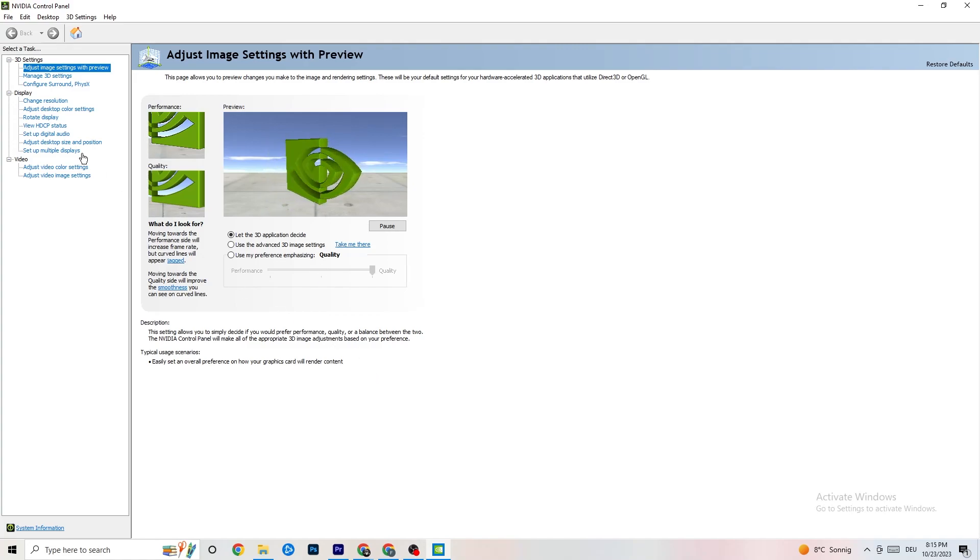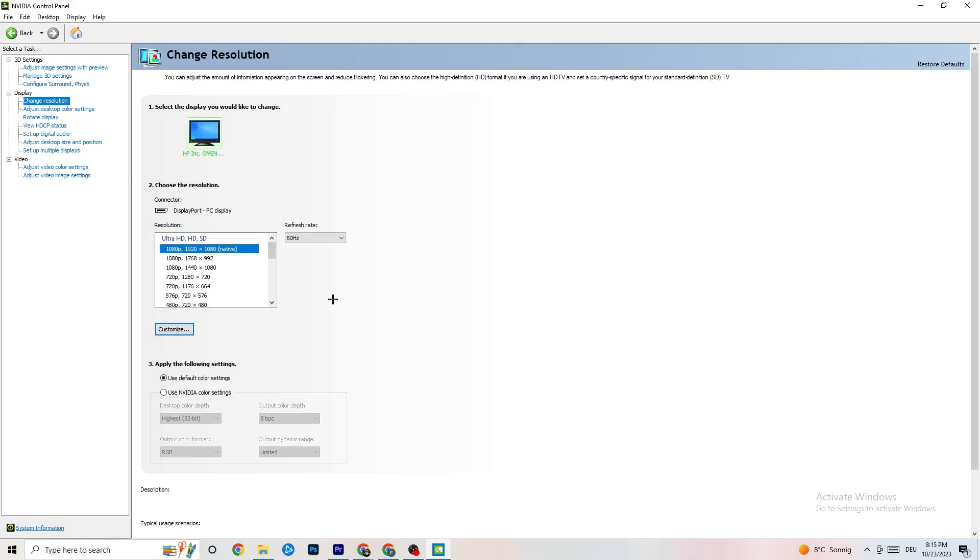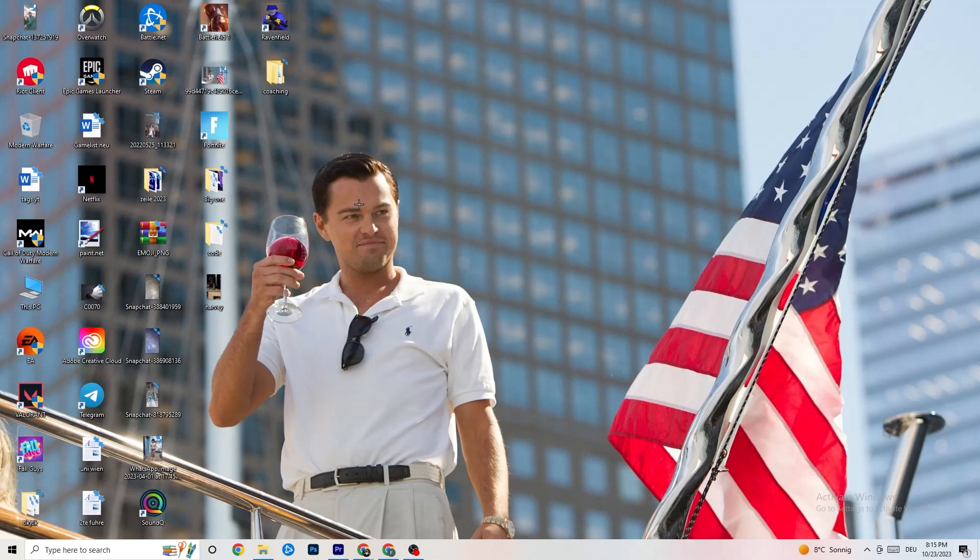Then go back to the top-left, click Display, then Change Resolution. Make sure your monitor's resolution matches your in-game resolution — a mismatch can cause crashing. Once you've verified that, you're done with the NVIDIA Control Panel.